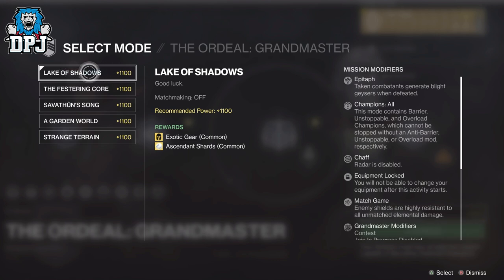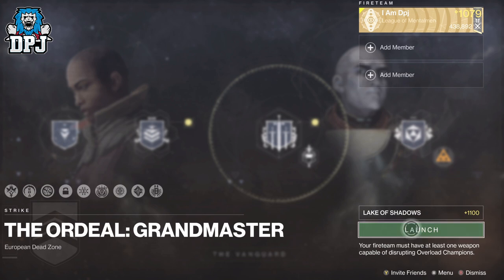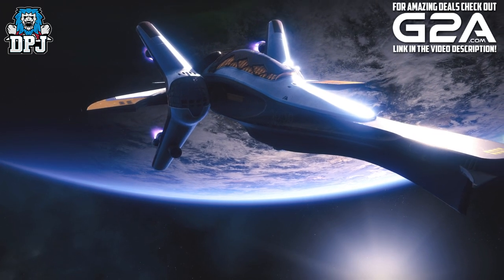So we have 10 weeks to farm these, and the best thing about this is that arguably the best nightfall to farm is selectable — yes, Lake of Shadows is here. Lake of Shadows is by far the fastest nightfall you can complete, and in a good team, if you know what you are doing, you could possibly get this done in 15 to 20 minutes.